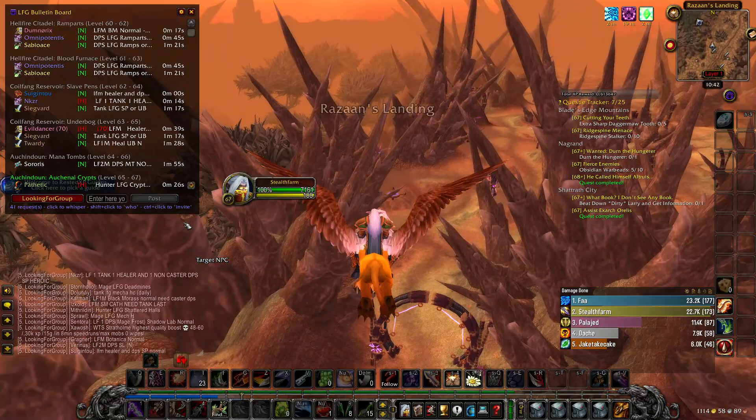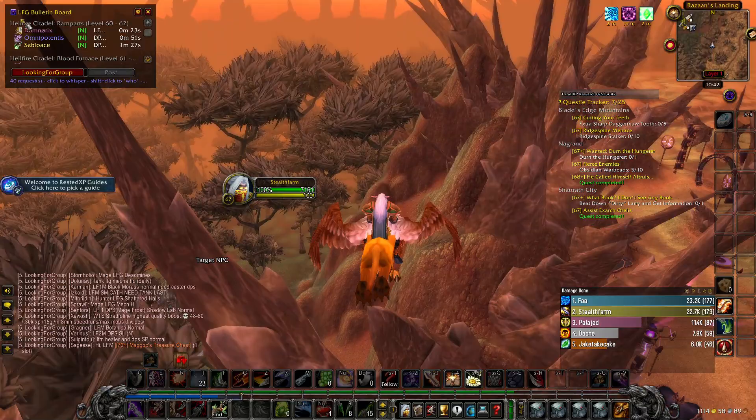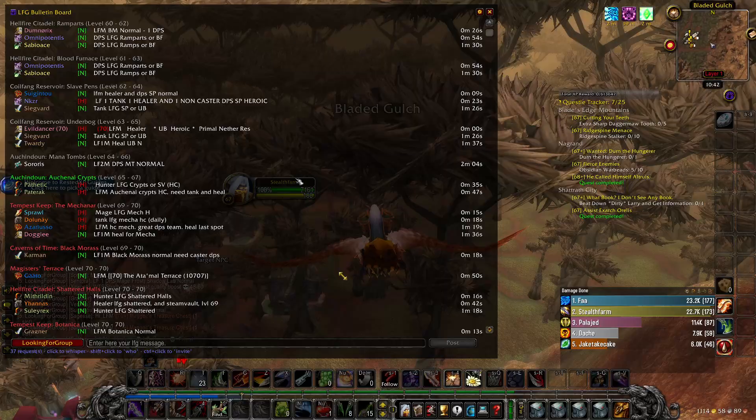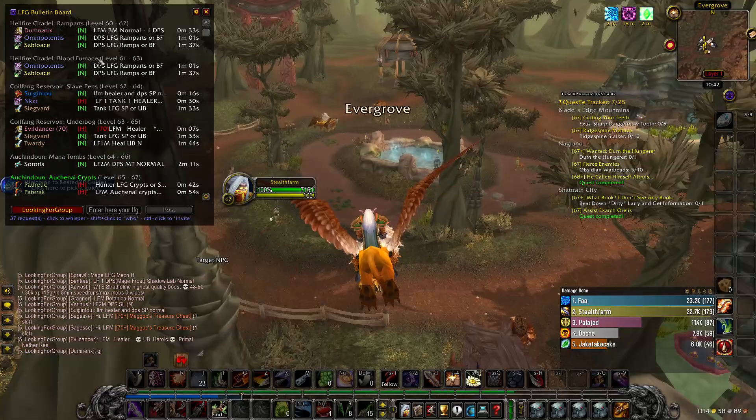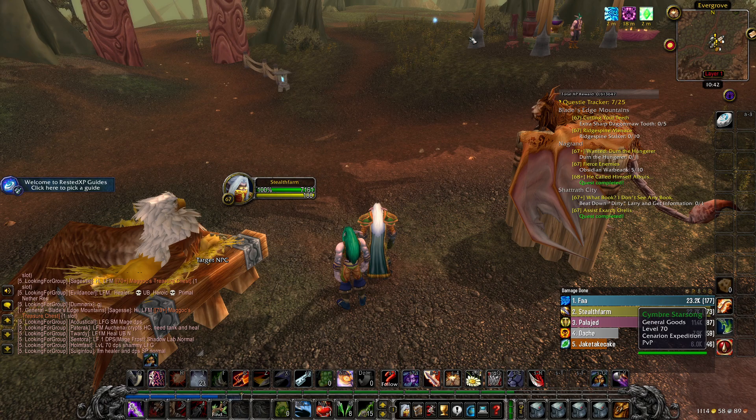Whenever you want to join someone's group you can right click their name, slash who them, whisper them, invite them — there are so many different options. You can also make the window smaller or bigger based on your preference. I like having it roughly in the corner so it takes up that one spot, and whenever I'm looking for a dungeon I keep it up. If you don't want it there anymore you just click the little button and it goes away. It's super simple.